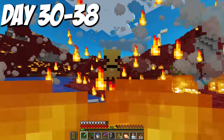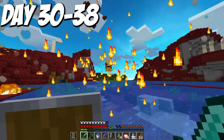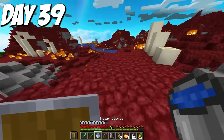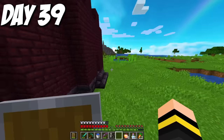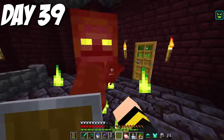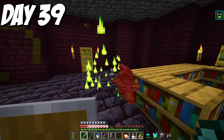I ended up using my sword after a while, which was a little more difficult but I was burning through arrows way too fast. By day 39, I had gotten enough essence for everything I needed to master the fire element. The second I got home, I got jump scared by an invisible skeleton — not what I needed after that grind.